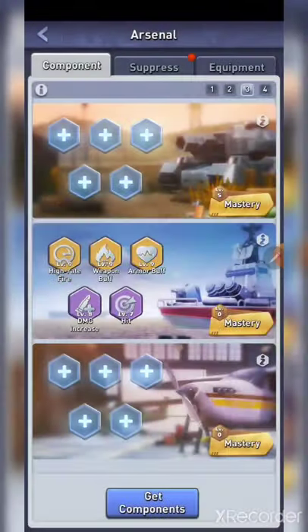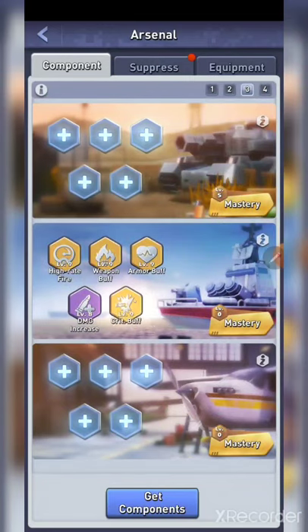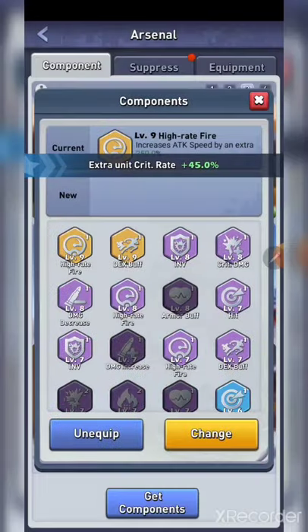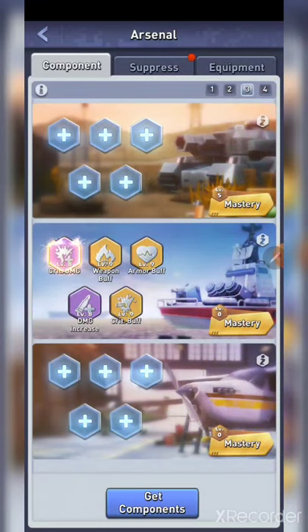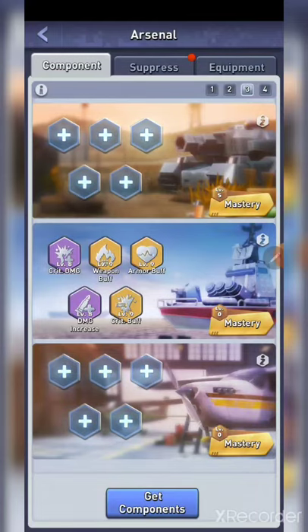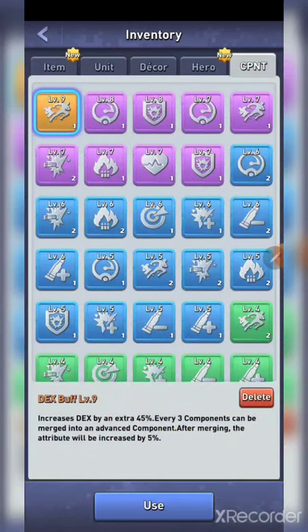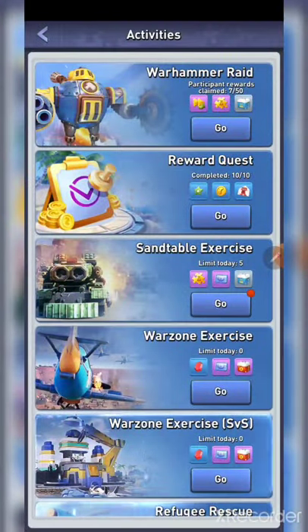If you're trying to maximize, you need to switch out Hit for Crit Buff and swap out high Fire Rate for Crit Damage. This would be your setup for trying to maximize the damage you do against the Sand Table boss. This will give you higher highs and lower lows — the average will not be as good, but you will get higher numbers.